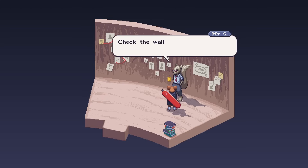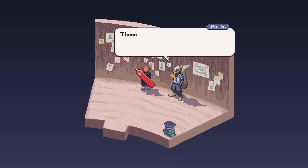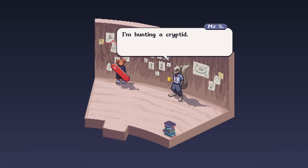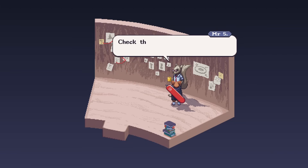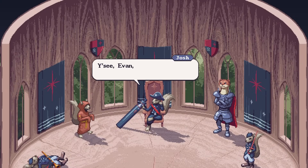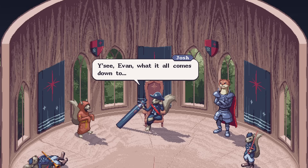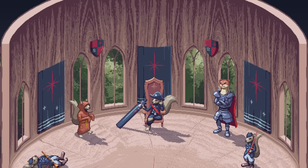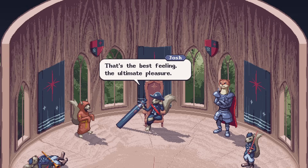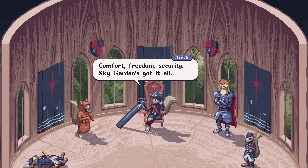And a bunch of trails that go all the way to the top. The wizard littered at the Gloaming Woods. They might be dangerous. They're not dangerous, but I can't tell them about it. He's still out. You see, Evan, what it all comes down to is domination. That's the best feeling — the ultimate pleasure. Comfort. Freedom. Security. Sky Garden's got it all.